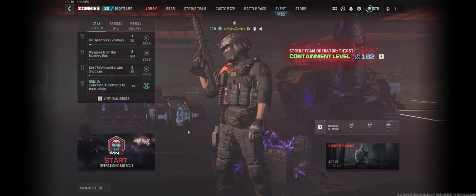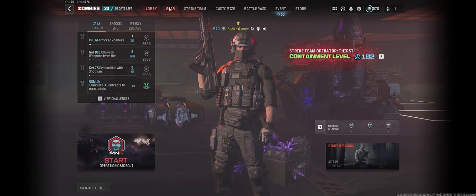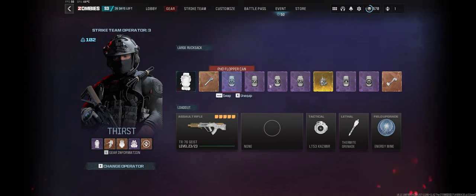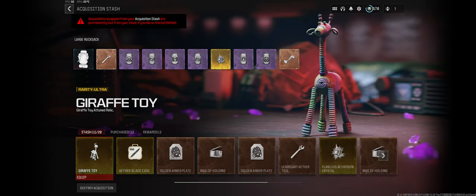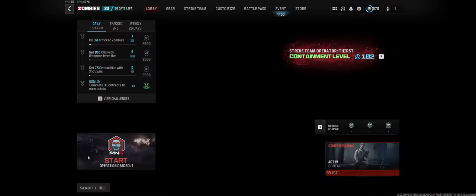Hey everyone, it's Aging Zombie here bringing you some more Modern Warfare Zombies content. In today's video I'm going to unlock the new dark aether from the Season 3 Reloaded update. I do have the golden giraffe toy, which is the first item you get from completing the Act 4 story mission Union. Now we need to go get the other three items: a science journal, a laptop with stickers, and an imaginary friend drawing - all from Urzikstan.